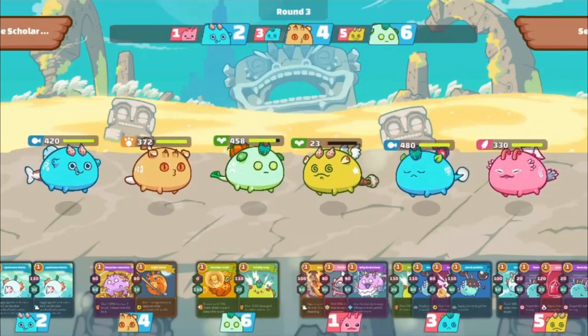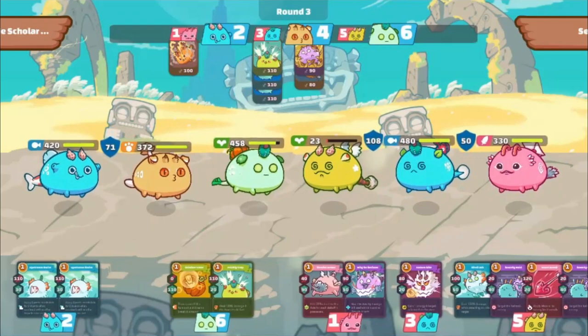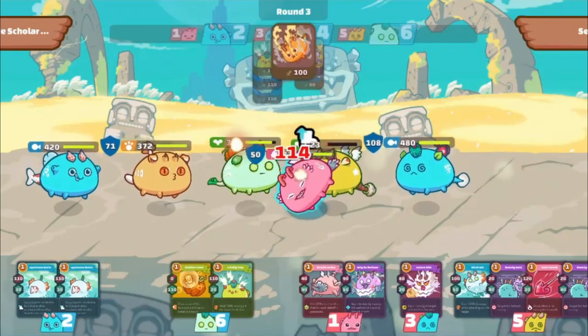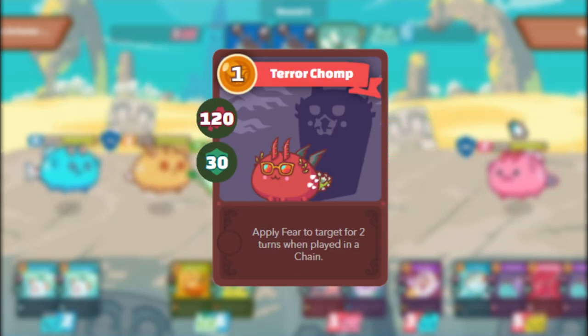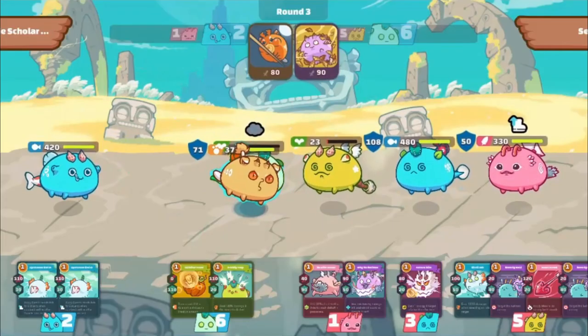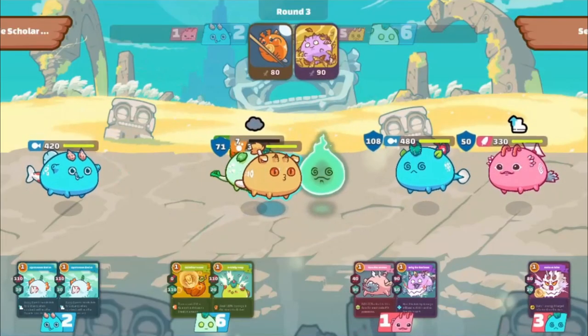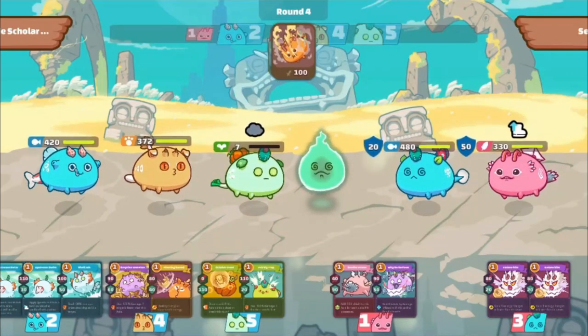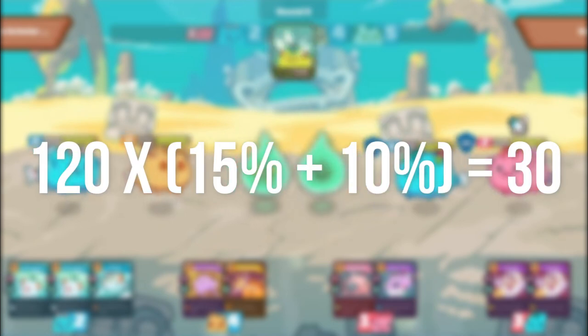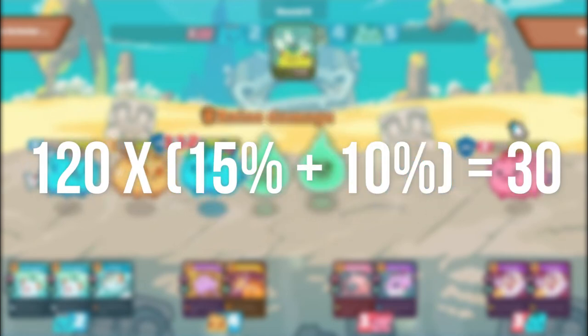Furthermore, if you use a card or ability that is the same class as your Axie, it will grant 10% more attack and shield. For example, if my Bug Axie uses Terror Chomp — instead of doing 120 damage and granting 30 shield, it would actually do 132 damage and 33 shield. These bonuses can stack, so if my Bug Axie uses Terror Chomp on a Reptile Axie, it will do an additional 30 damage. Here's the math: 120 times (15% + 10%) equals 30 additional damage.